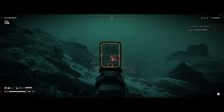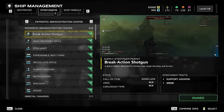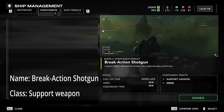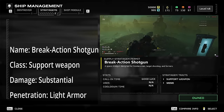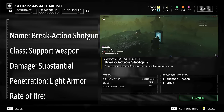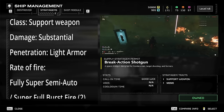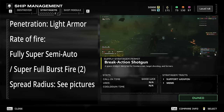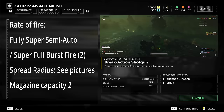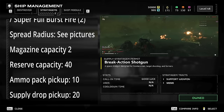Let me give you a distilled table of information on this weapon. It is a support weapon. Its damage is substantial. Its penetration is light armor. Its rate of fire is fully semi-auto or full burst fire two shot. Its spread radius - see my pictures. Its magazine capacity is 2. Its reserve capacity is 40. Ammo recovered on ammo pack pickup is 10, on supply drop pickup is 20, and on supply pack pickup is 20.